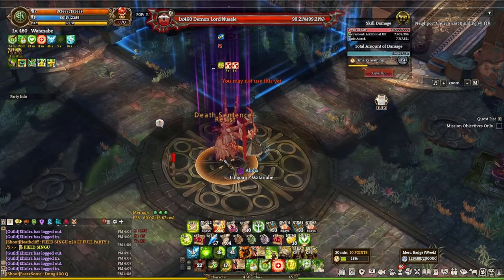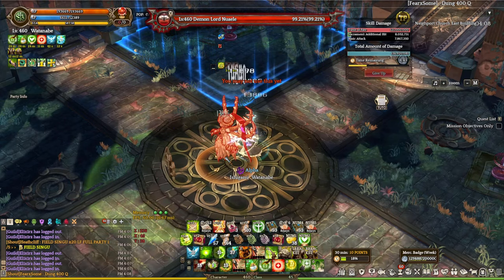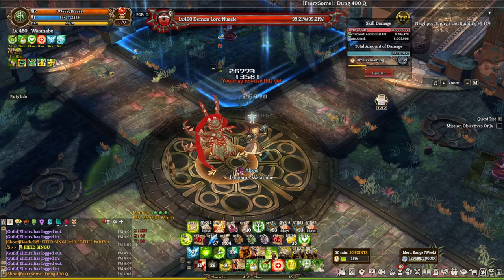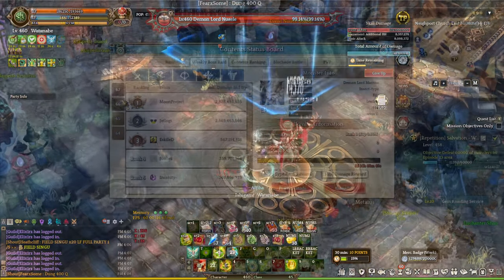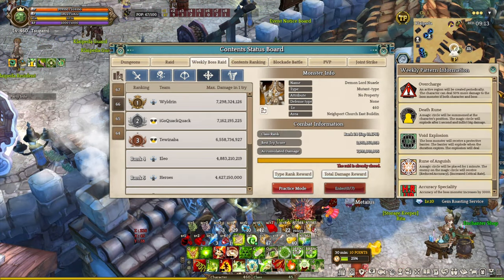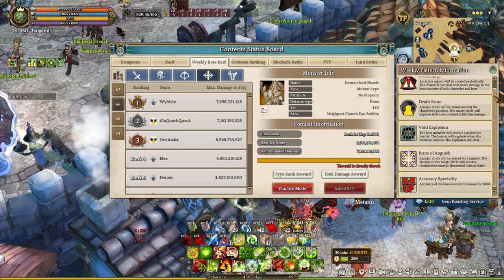First thing first, before we jump right into the builds, there are a few things you need to know about the weekly boss raid content. It's a randomly generated with 10 limited boss fight type of content, rotated weekly with different bosses and weekly skill patterns. For example, for week 66, which was last week, we have Demon Lord Noels with overcharge, dead runes for explosion, rune anguish, and accuracy specialty.